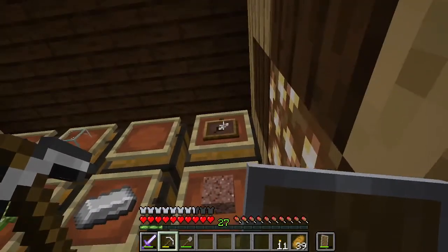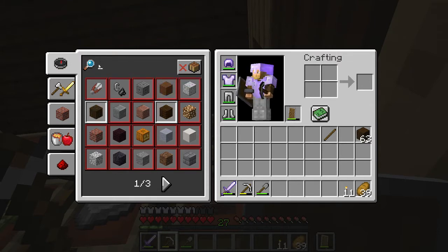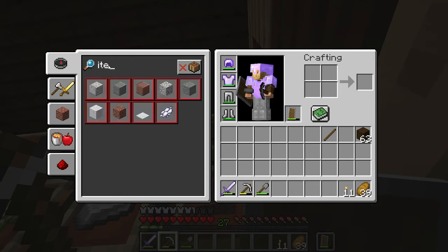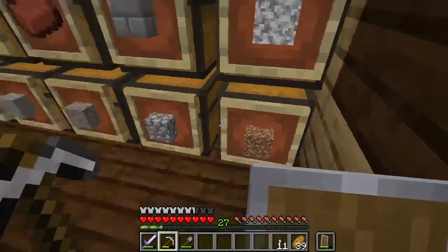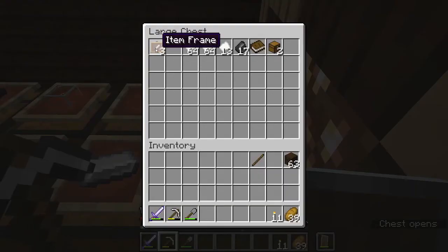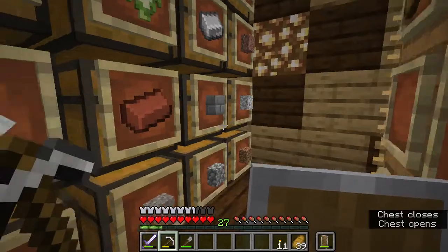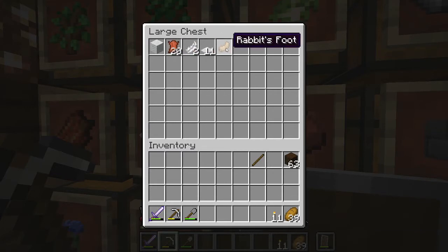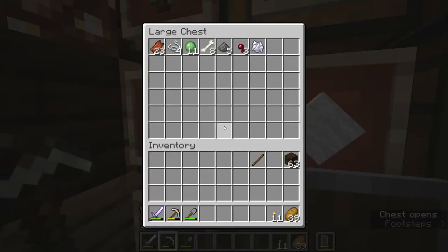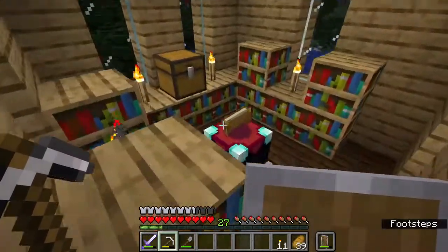These are item frames. I put item frames on everything, and everything that's in here is what it says. We've got dirt, up here I have the little odds and ends. Everything here is oak, everything here is dark oak, everything here is birch. This is the passive mob drops - my cat brought me a rabbit's foot. And this is the aggressive mob drops, that's bone meal. You make bone meal out of bones. And I got food on this side. Just wanted to go over that.